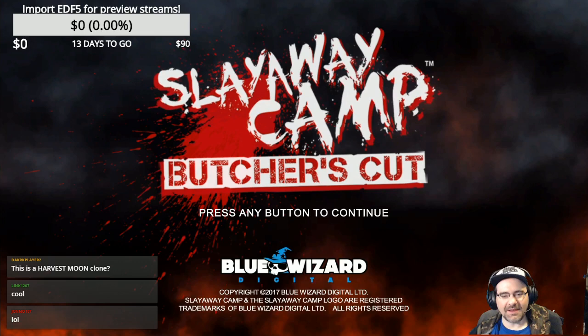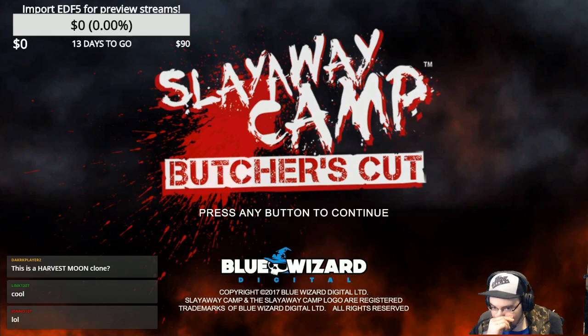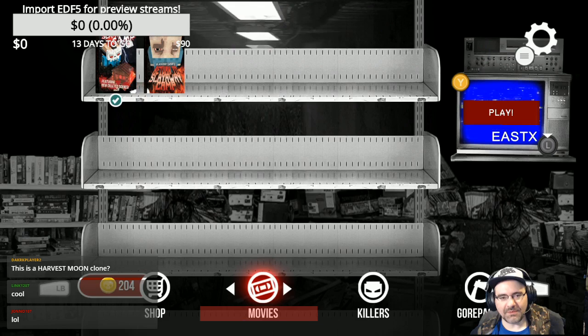Hey guys, gals, friends and pals, this is Paul. Awesome video, welcome to another episode of Saturday Game School, where we learn about a different game every Saturday of the year. Tonight I am joined on mic by Tyler and Bob. Hello! Howdy! We're going to play some Slay Away Camp: Butcher's Cut for Xbox One.